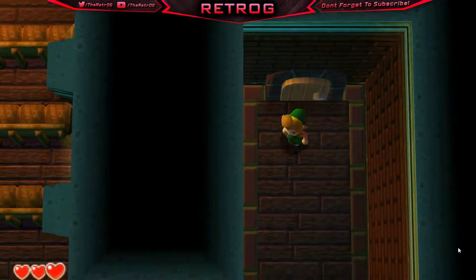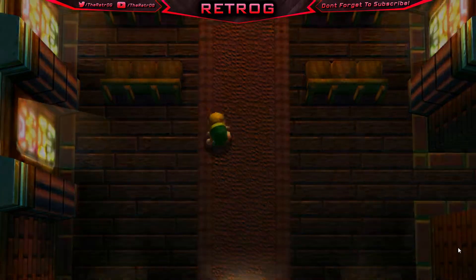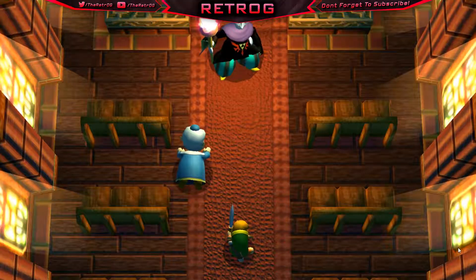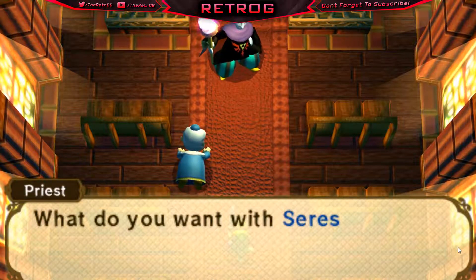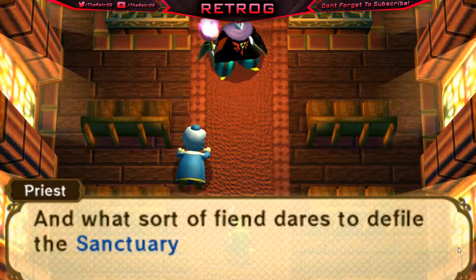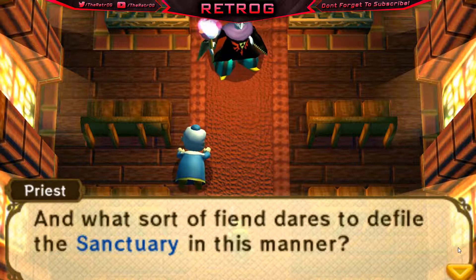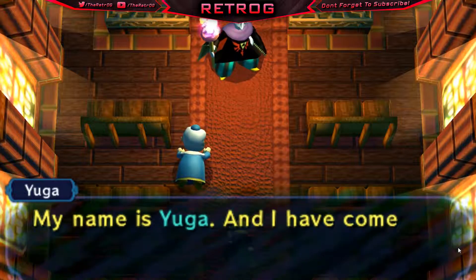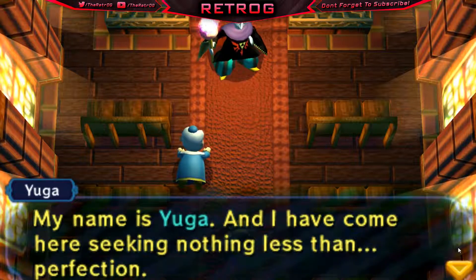Not bad honestly. I think we're already in here — yo, that was quick! Here comes the cutscenes — prepare for a spike in frame rates. A character confronts someone: 'What do you want with Cerise? I swear if you hurt my daughter!' 'What sort of fiend dares to defile the sanctuary in this manner?' The villain has kind of a Master Roshi voice. 'A fiend — how easily you stooped to petty insults. My name is Yuga.' That kind of reminds me of the Yiga clan from Breath of the Wild.